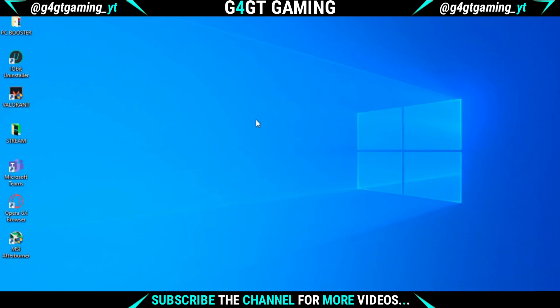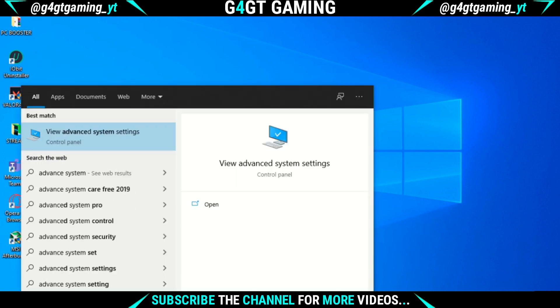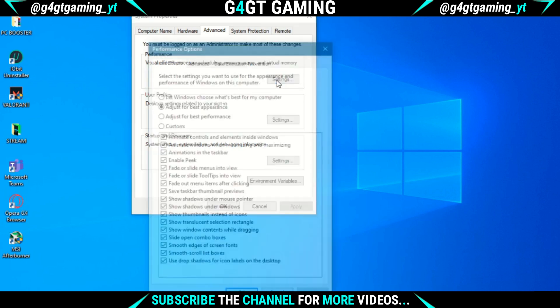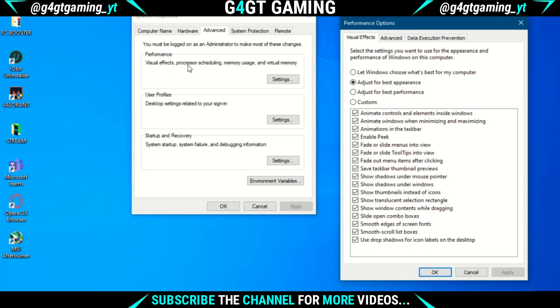The second tip is to turn off the useless Windows animations. Just search for advanced system settings and hit enter. Under the performance tab click on settings and another window will open. Then select adjust for best performance, click on apply and it's done.